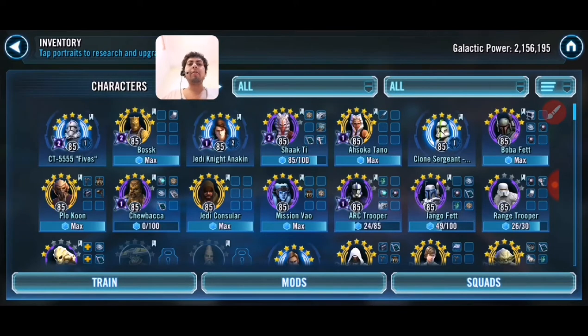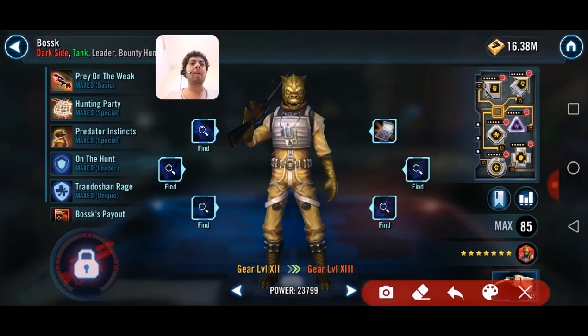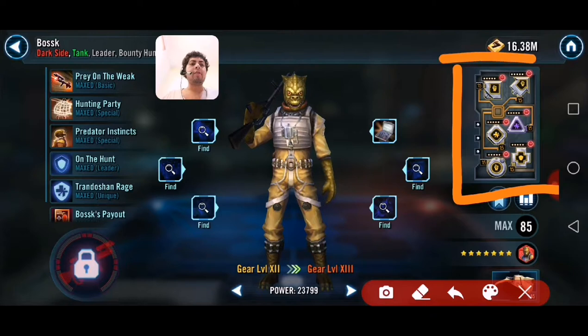First of all, mods are like accessories for all characters. You can select one of your characters from your inventory and see where mods are — it's part of the equipment, on the right side.